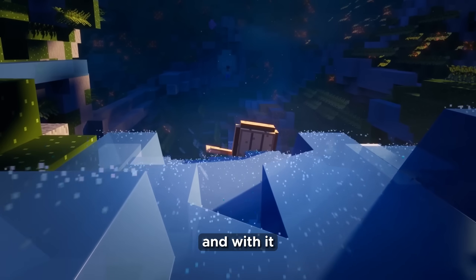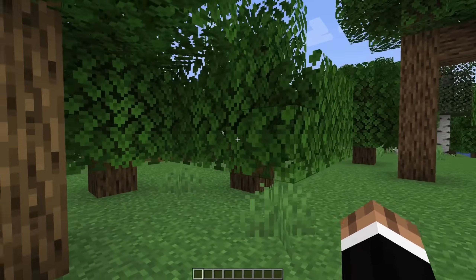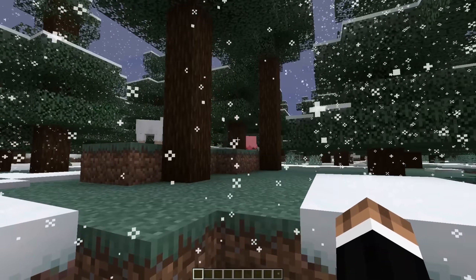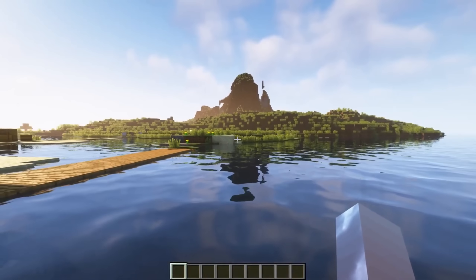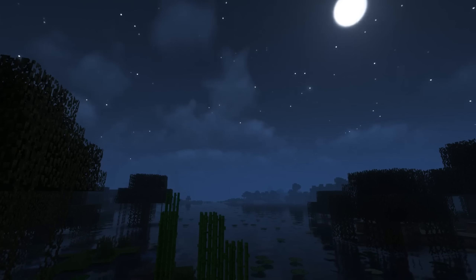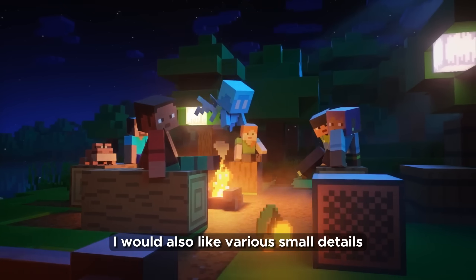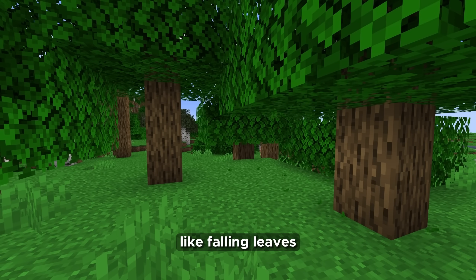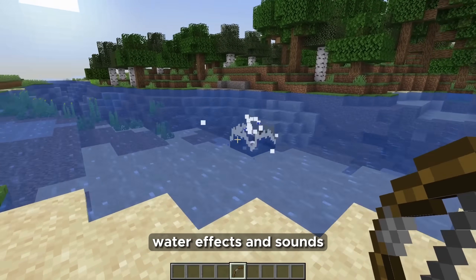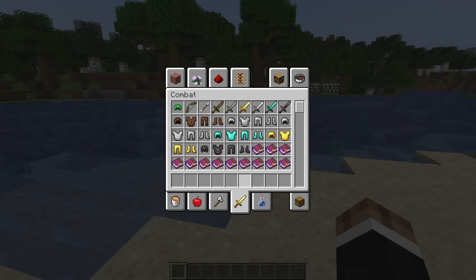Just listen to how the game is perceived without ambient and with it. As you can see, with ambient the world of Minecraft becomes much more lively and pleasant. I would also like various small details like falling leaves, water effects and sounds, and some sounds added to the menu.